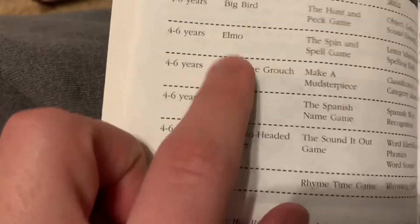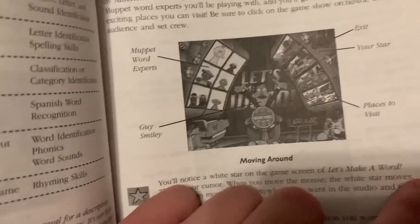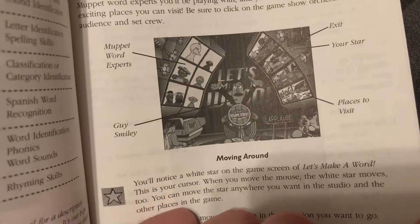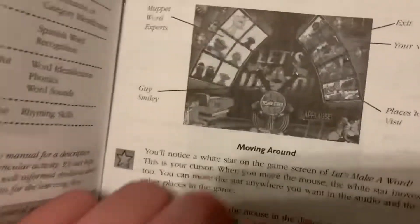Oscar's game is pretty funny because I remember playing his game a lot when I was younger. And of course there's the White Star, and I'm going to use my mouse to move it around.